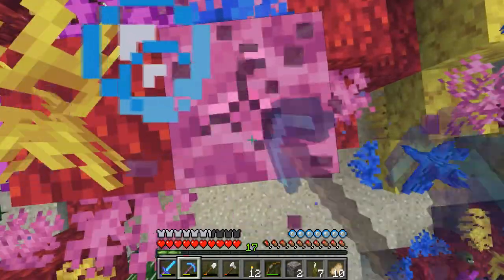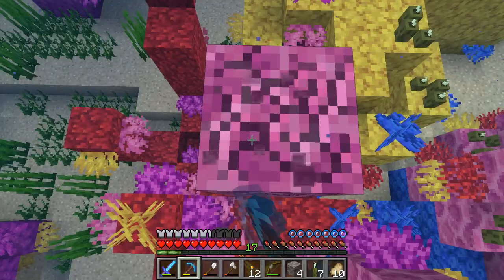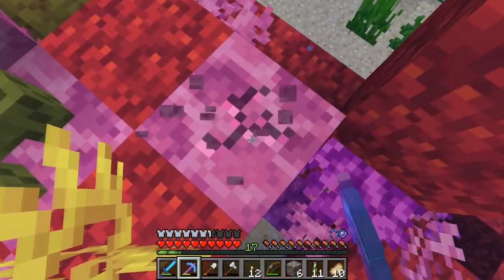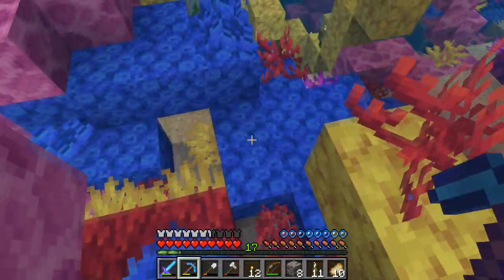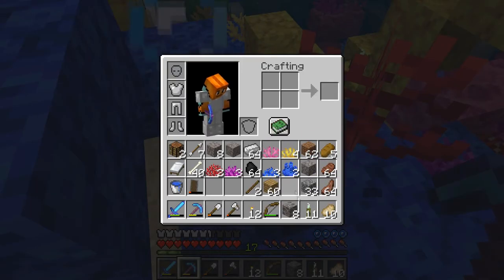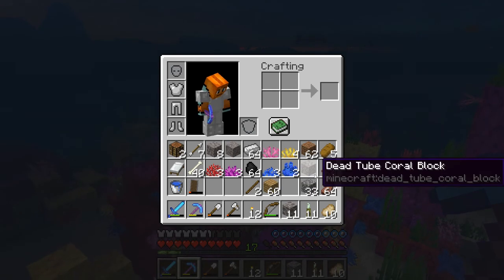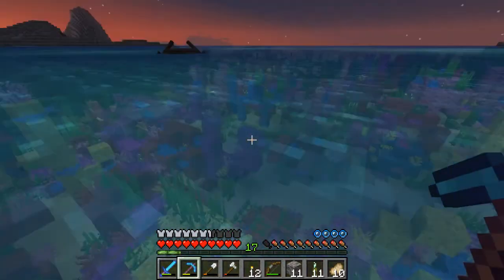I think one of my favorite blocks is the brain coral. It looks really cool - it kind of reminds me of end stone. In fact, this almost looks like they just took end stone and changed the colors. Basically we now have a gray version of end stone. The other one I like is this blue one - I think it's called tube coral. Definitely something that looks pretty cool. We have tube coral, fire coral, and bubble coral.